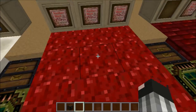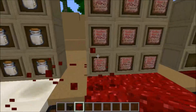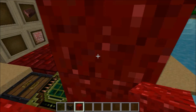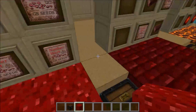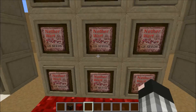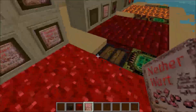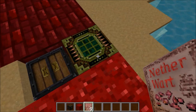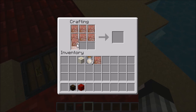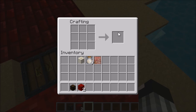Next we have the nether wart block, which is just a rich red block. We don't have a lot of really rich red blocks so it helps fill that gap. It's crafted using nine nether wart filling the crafting grid.